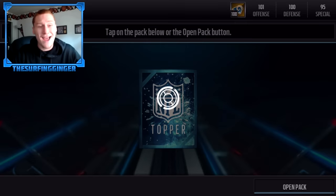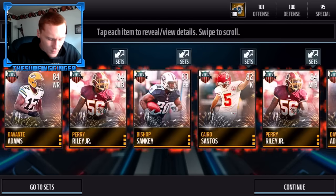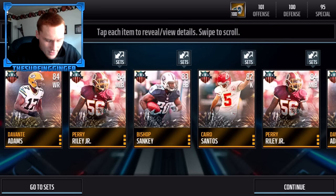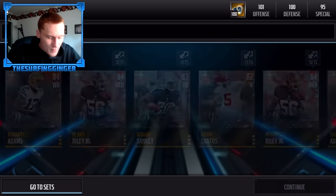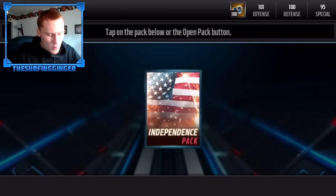I'm going to go ahead and hit a topper right now because I want to see what they are. Quick reveal all — wow, I guess it's 10 gold or better fourth of July players, but we got all gold. We got Cairo Santos and we didn't get Travis Benjamin at all — we want Travis Benjamin, he goes for like 70K which is funny because he's only an 83 overall but that's a lot of coins.